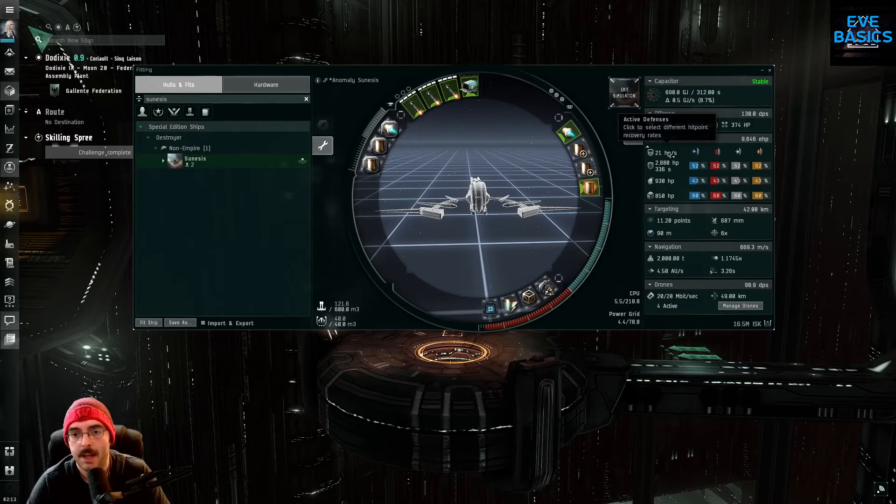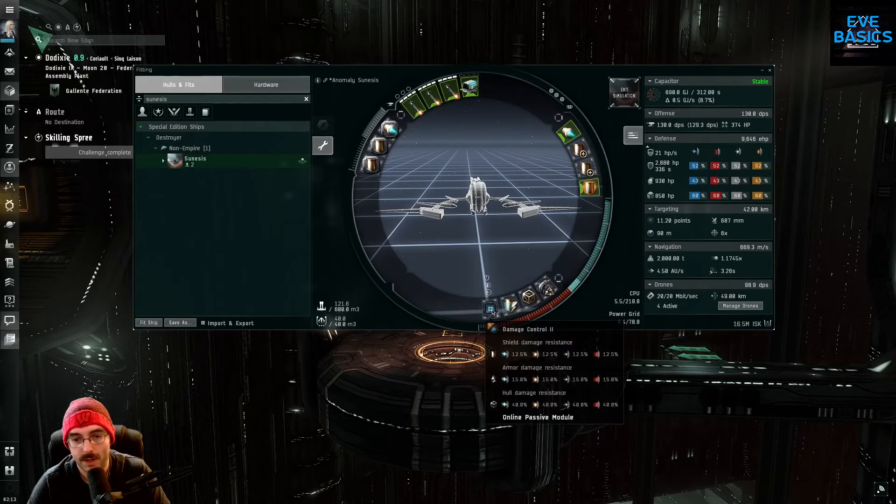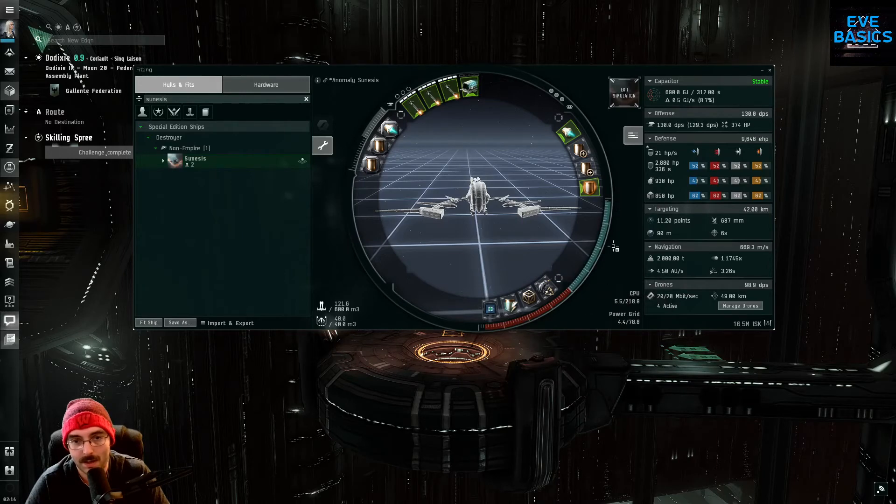I can't remember the exact math, but at 25% shields the regen peaks — I think it's around 250% regen at peak, so closer to 50 hit points per second. Shield regen is complex — I'll explain it in another video. Damage Control II is the only tech two module on here because it's good. If you need to save fitting space you can go down to the compact version of the damage control — the tech two is only about 400K but the compact is around 2 million. The fit is going to be tight, and I also have two small core defense field purgers for passive regen.